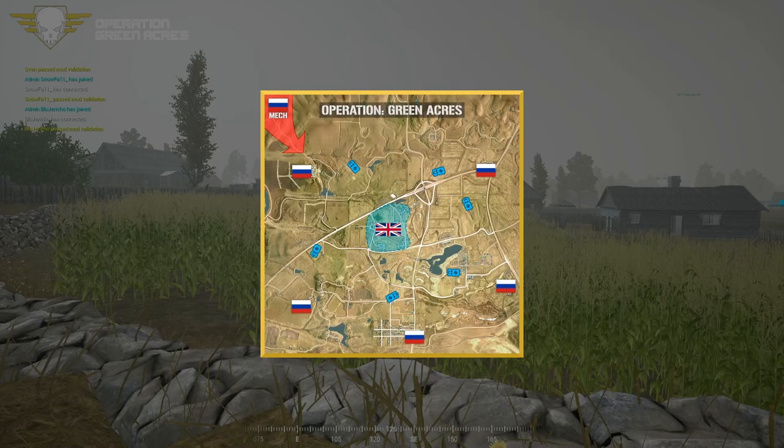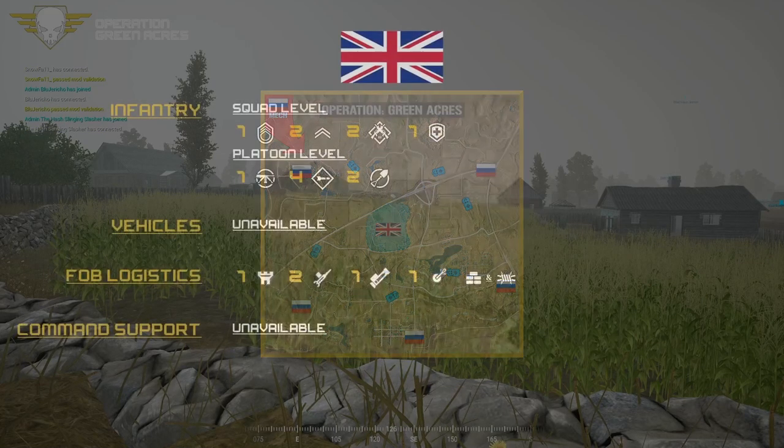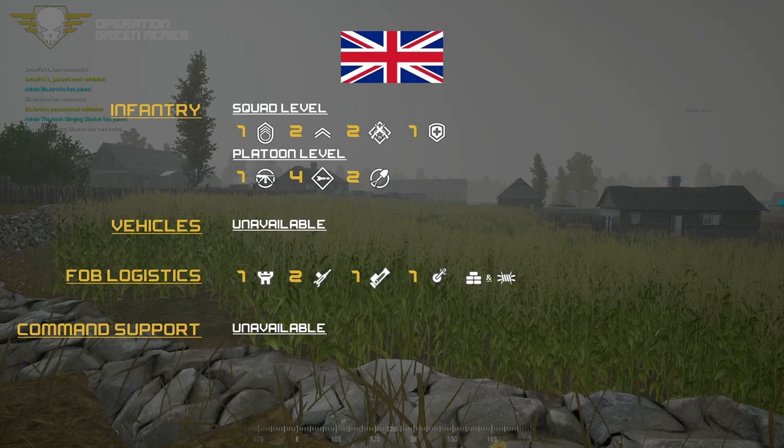British loadouts: one SL, two FTLs, one AR, two ARs, one medic per squad. At the platoon level they get an MG along with four HATs - that's HATs not LATs - and two engineers. They can build two HMGs, a TOW, and a mortar as possible logistics.